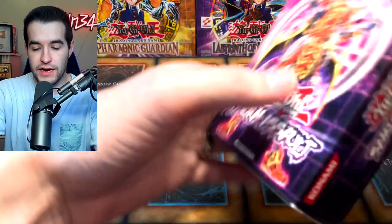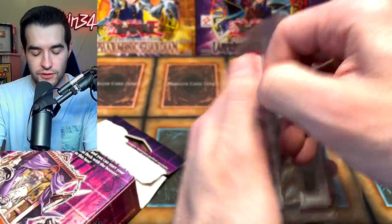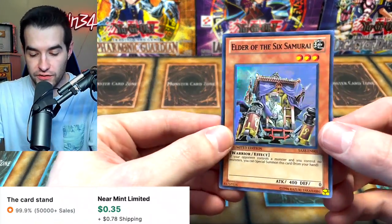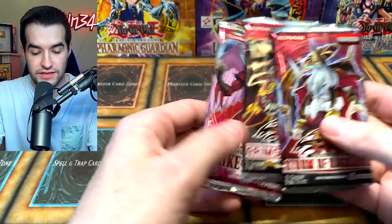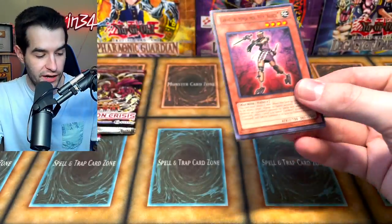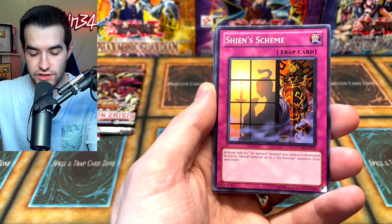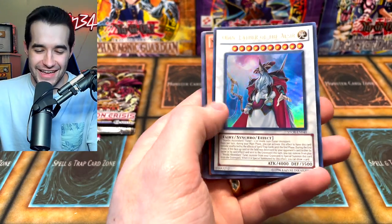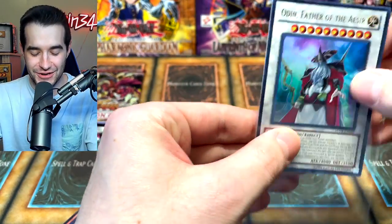The ultra rare would be cool, the ultimate would be insane, and the ghost rare we would probably pass out for. Doppelganger — so far a good start. Cactus Fighter, Goblin Decoy Squad — crossroads has not done much for us. We've got the Gadget Driver, Factory of 100 Machines, Morphtronic Engine, Virus Cannon — oh, a Seed of Flame! It's always the Seed of Flame. That's okay, still an ultra rare. Now we have Samurai Assault — you guys know I love this one. We've opened two entire boxes of this. The Elder of the Six Samurai — very cool.